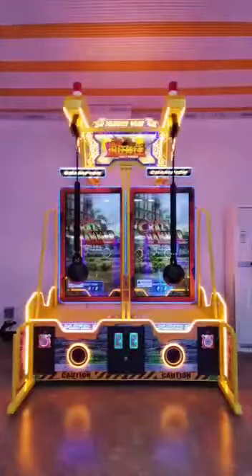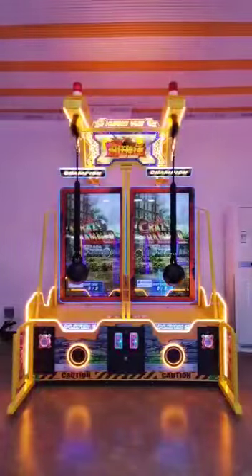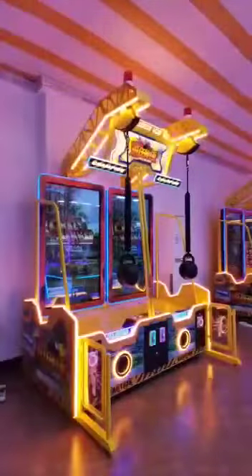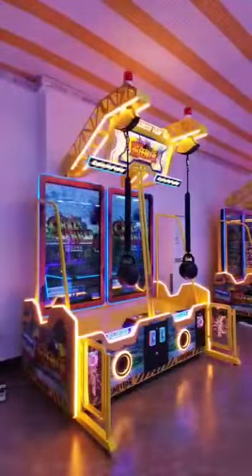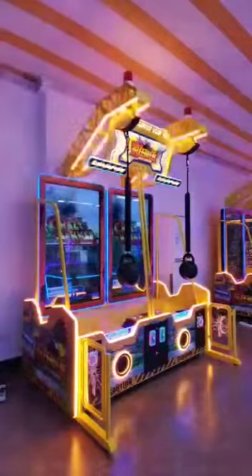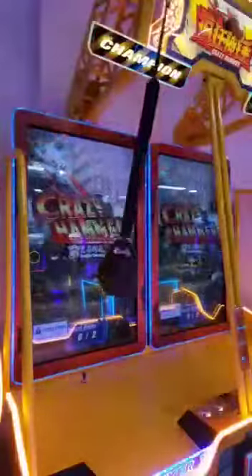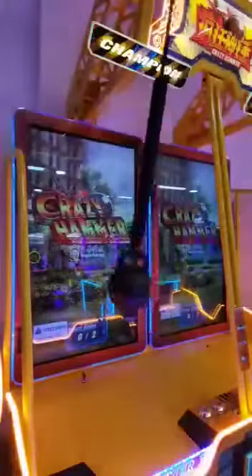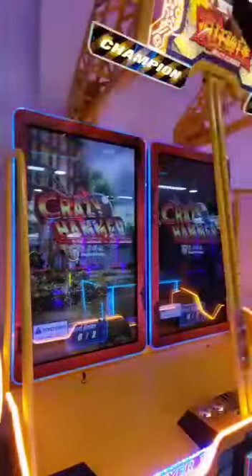This ride-lighting amusement game machine with unique looking is called Crazy Hammer. It features an eyeball-catching cabinet design that looks like a huge crane machine with a black wrecking ball. It's an on-screen gameplay where players need to swing the wrecking ball to destroy targets for collecting points and tickets in a limited time.